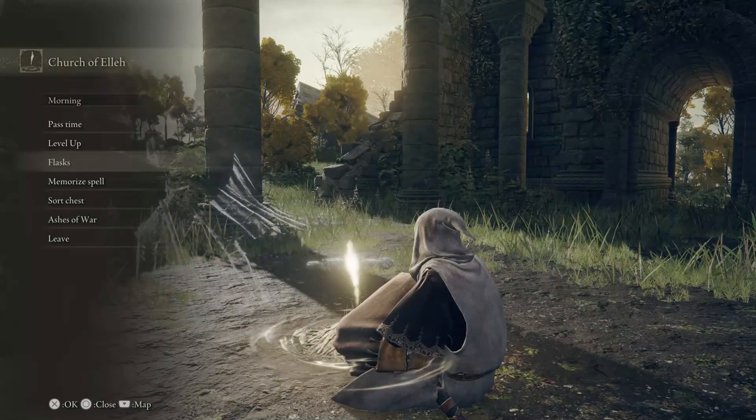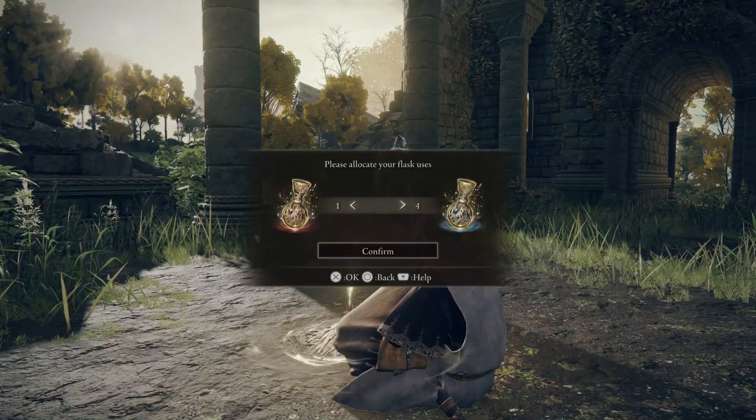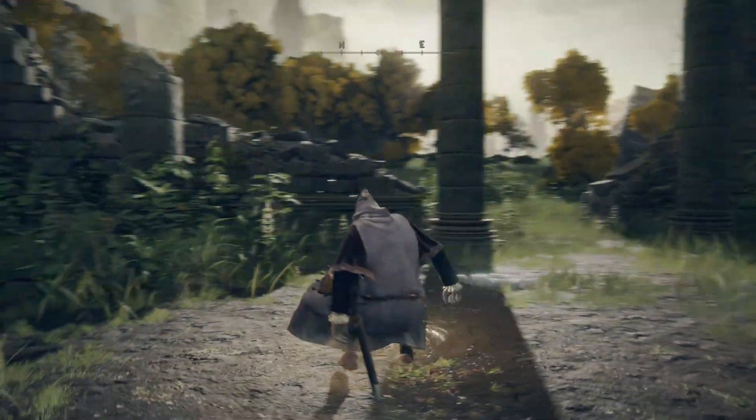Now if you are a magic build, you're going to want to change your flask allocation to pretty much all, if not all, cerulean — the blue flask. You don't want to run out of magic. You shouldn't need any health if you do this correctly.